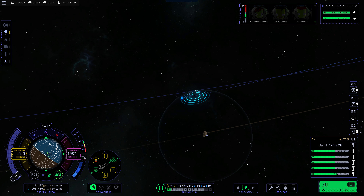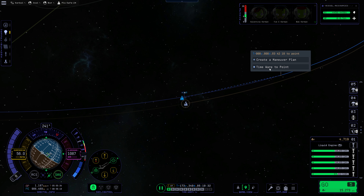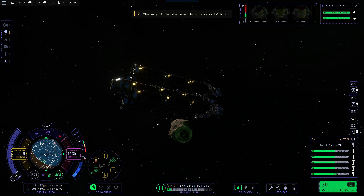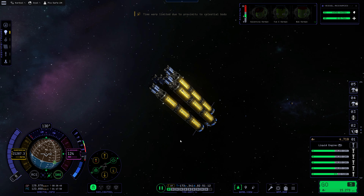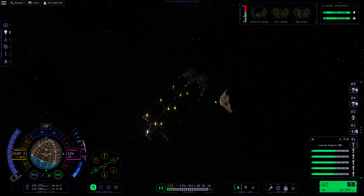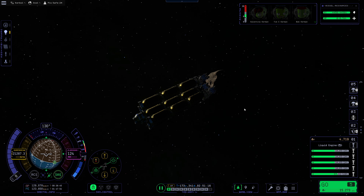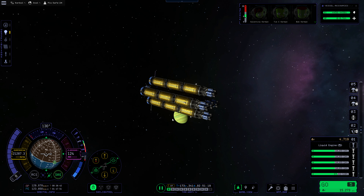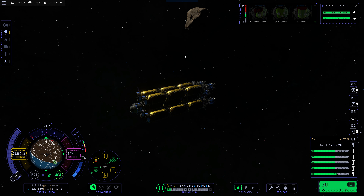So at this point we're just going to warp to about here. Goodbye Bop — it was certainly an experience, no doubt about that. We are now escaped from Bop. And the funny thing about that is look how close we are to Bop — its sphere of influence is teeny tiny. We're outside of its sphere of influence; we're in Jool's sphere of influence now. Remarkable.